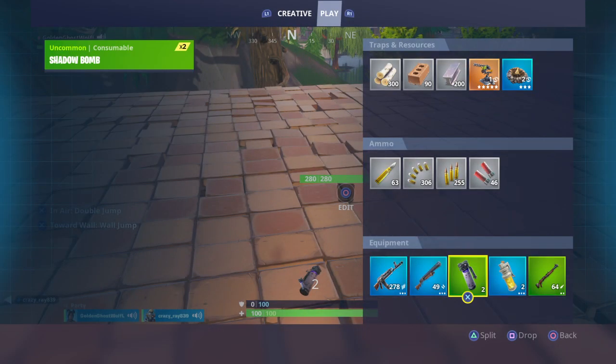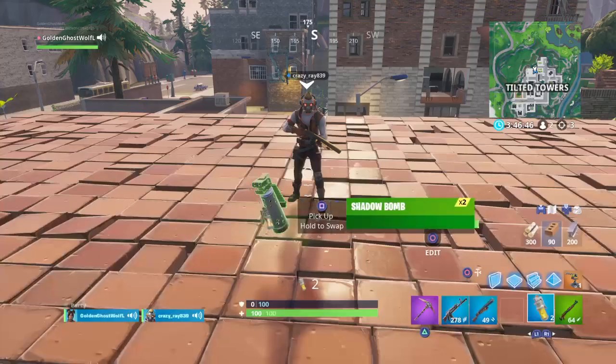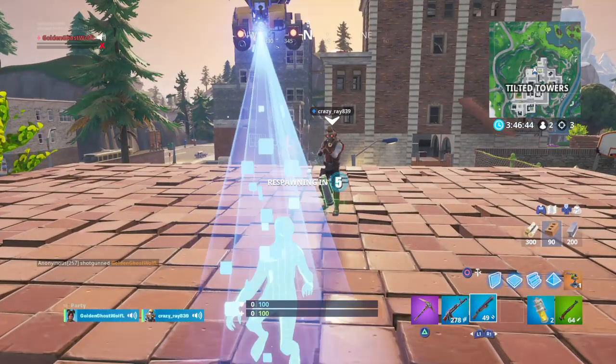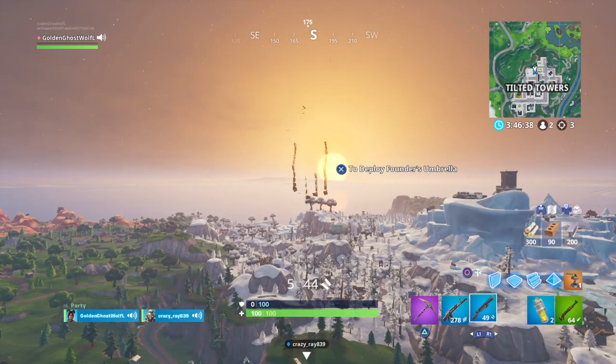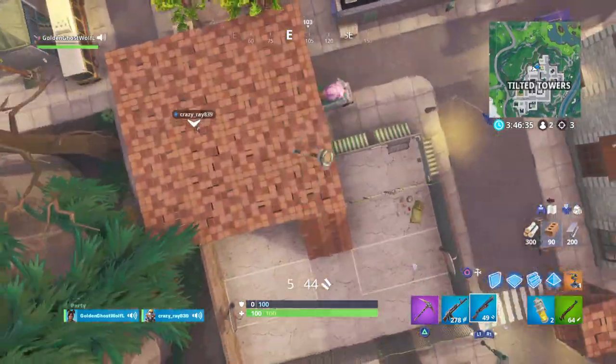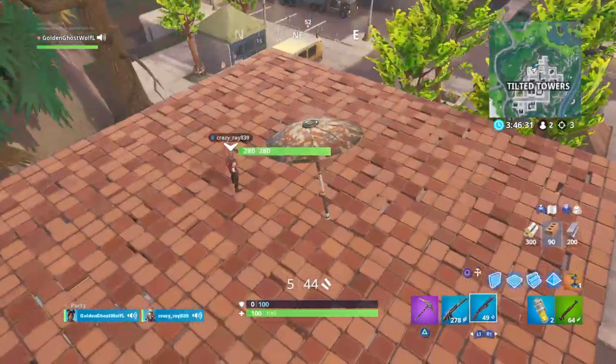What you need is some shadow bombs and a friend. I'm trying to show you how to do it — if you don't stop, I won't tell you. You can double jump and be invisible, but they can still see your name tags.